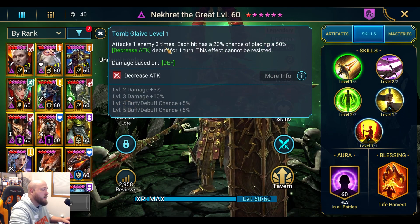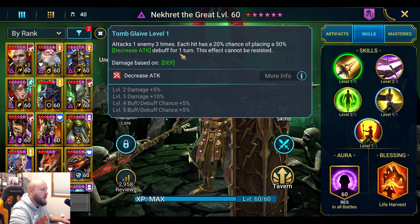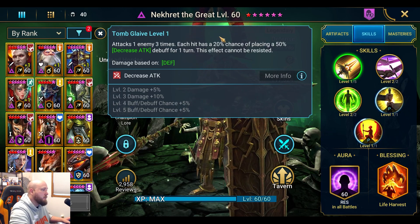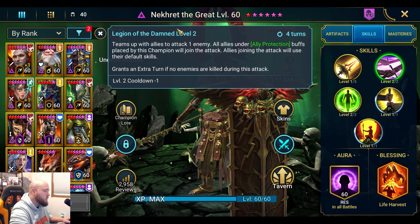His A1 attacks an enemy three times, each hit has a 20% chance of placing a 50% decrease attack for a turn. This effect cannot be resisted, so he doesn't need accuracy. Once you book it out, it becomes a 30% chance for each of the three hits.